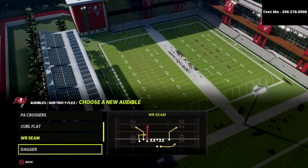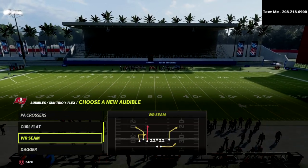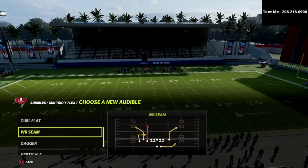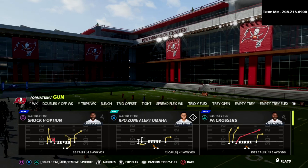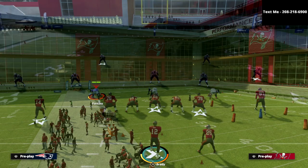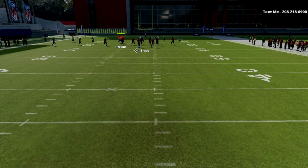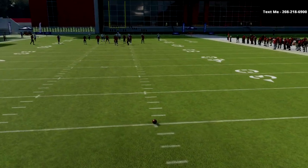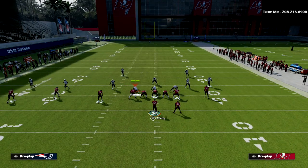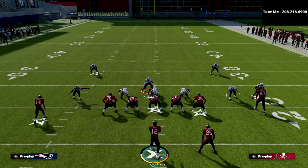We're just going to set a couple of audibles here, but I wanted to go over something really important about this play — how you can actually pick up a lot of pressure with one little adjustment. My favorite play in the formation is PA Crossers, primarily because I can pick up pretty much the majority of pressure people are going to bring. The meta blitz in this year's game is this five-man money blitz out of the 3-3-5 wide.